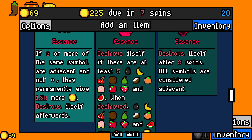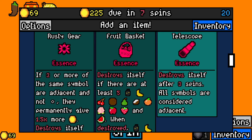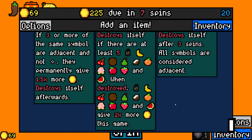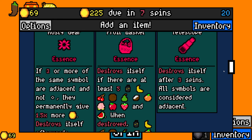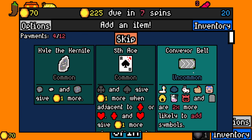If three or more of the same symbol are adjacent to not empty, they permanently give 1.5 times more gold. That's only going to trigger on the duds, so I could maybe take it and immediately disable it, but right now it's not really good on anything, because I do have little pot urns but that's also bad. Destroy itself with three spins — all symbols are considered adjacent. We're taking that, and I'm immediately going to be turning it off.